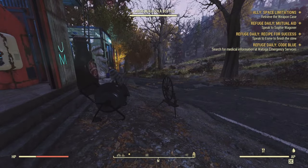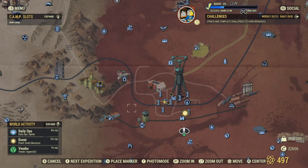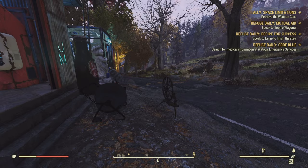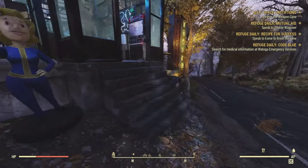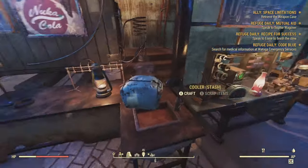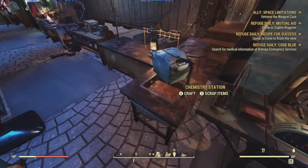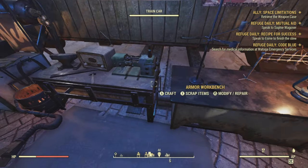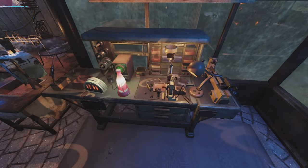Once you've done that, you're going to go to the location. For me as an example, I'm going to go here. I'm going to spend all of those treasure maps and receive all of the junk from the pile. Once you've done that, come over to a tinker's bench, a chemistry station, or an armor bench — it's really just up to you.